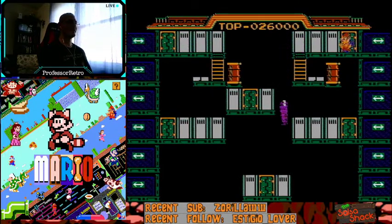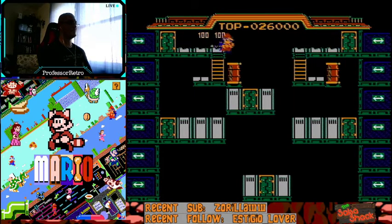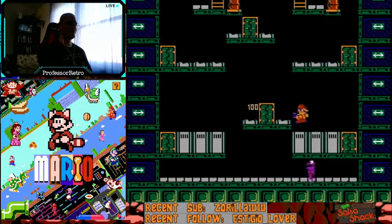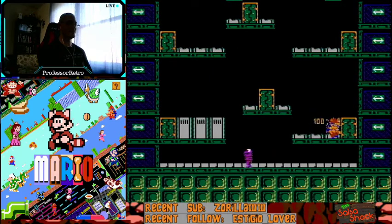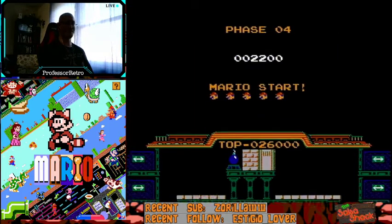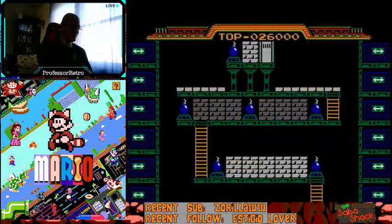Hit the left door as early as possible. Hit this one as quick as possible, go across. Once you land on that platform, move left immediately and hit that leftmost door as soon as possible. You can do the swag fall now.